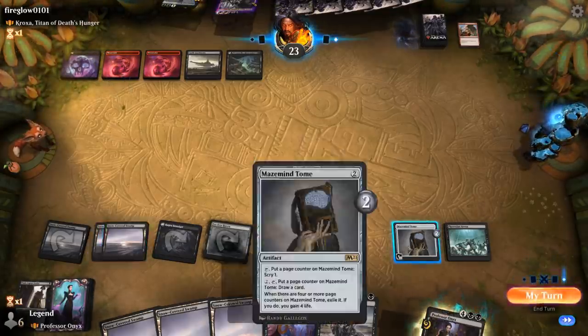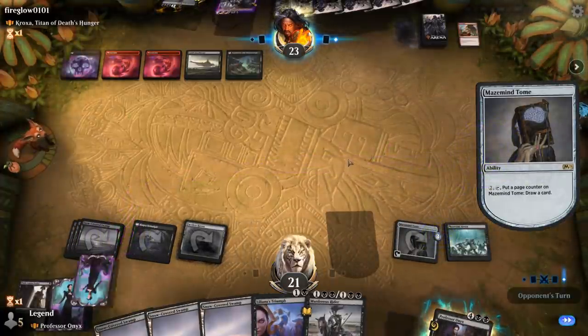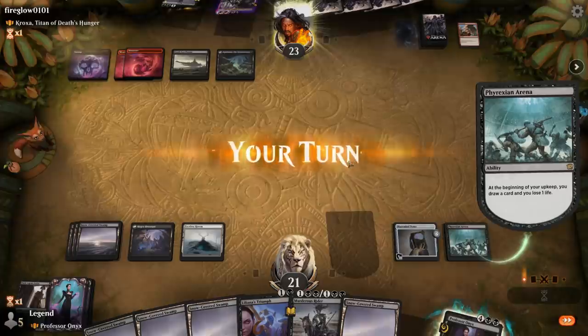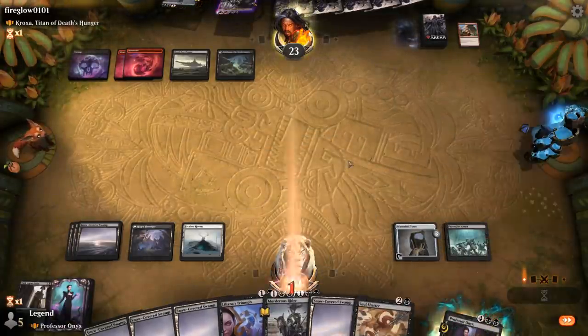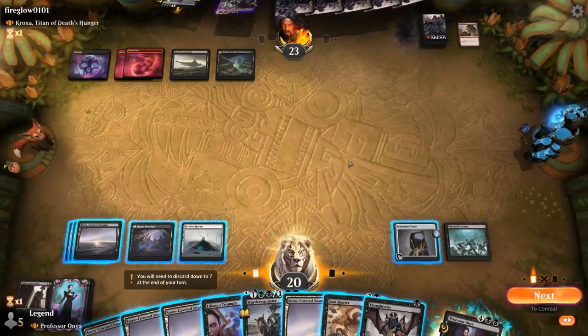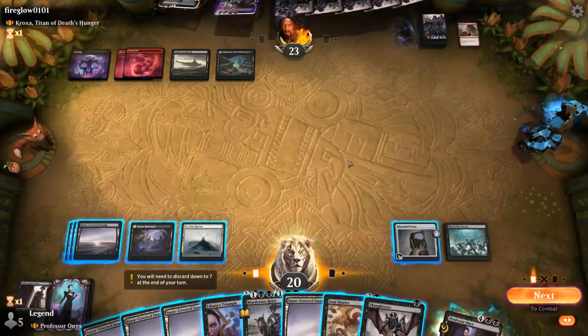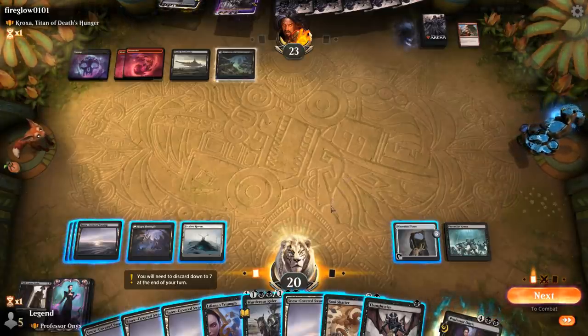Opponent with five mana passes — probably not a great time to play Professor Onyx into potential removal. We draw Thoughtseize to have a look. We might wait one more turn to Thoughtseize and then play Professor Onyx, ensuring they didn't draw an answer in the meantime.